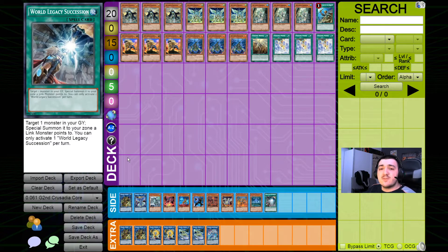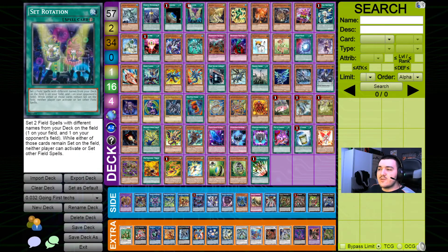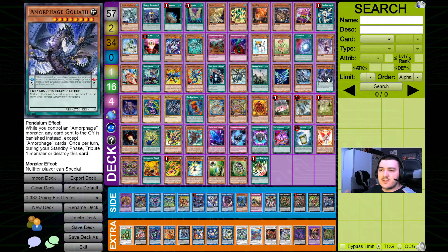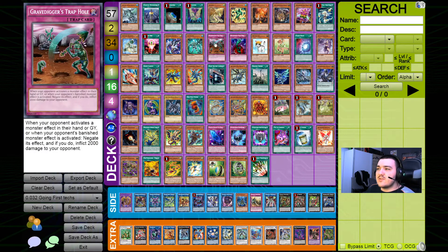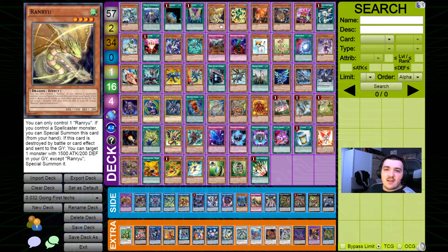Before I hop into the more going-second specific engines and cards, I quickly want to take another look at the going-first list I showed in a previous video. Some of these, like the Rocket engine, are not really attractive for going-second variants, especially since you're not trying to play convoluted combos but rather OTK your opponent as smoothly and quickly as possible. There are still some cards you can definitely play, especially when it comes to extenders. Like the Familiar, which can still be summoned into your Magius zone regardless of whether you're going first or second.